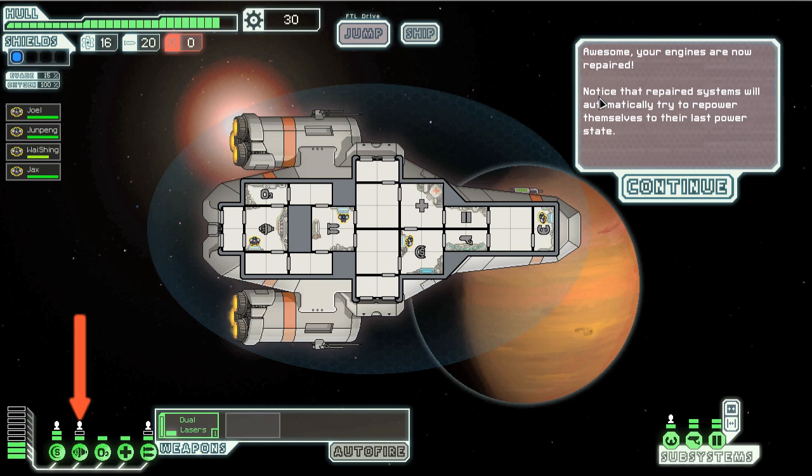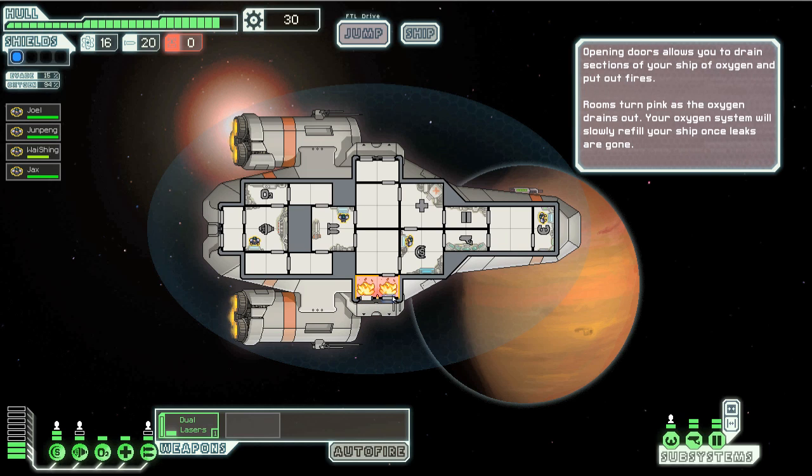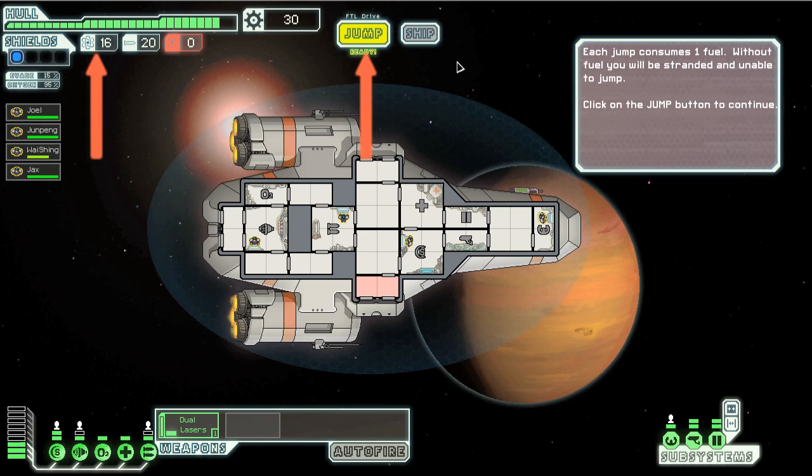Your engines are now repaired. Notice that repaired systems will automatically try to re-power themselves to their last power state. The room's turned pink — as you can see, it's pink. Your oxygen system will refill.